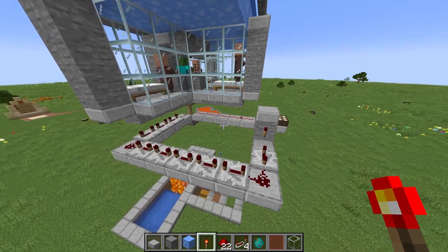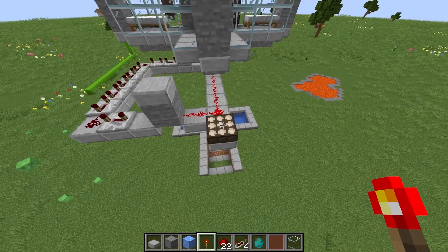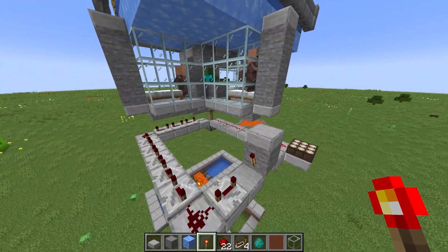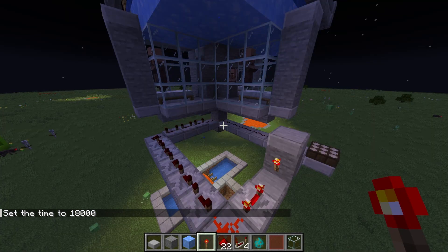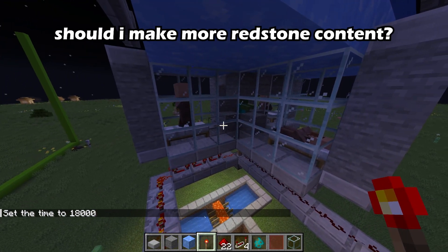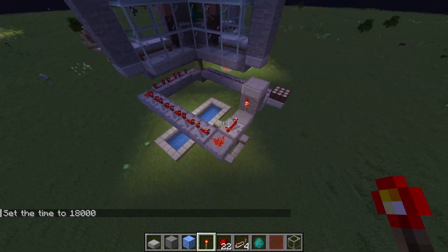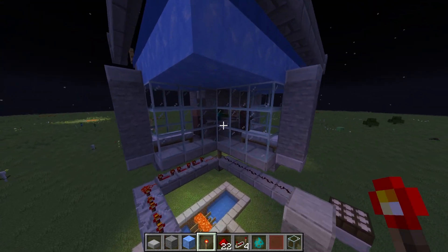In creative mode I came up with this little solution. This daylight sensor — as soon as it turns nighttime, this piston retracts for a little bit and the villagers are able to sleep. Then quickly it pops back up after the inversion happens and the piston is powered again.